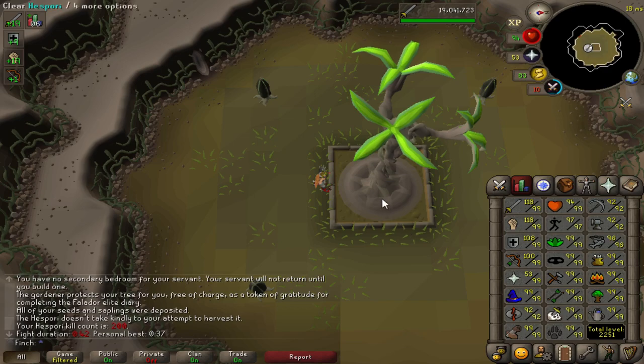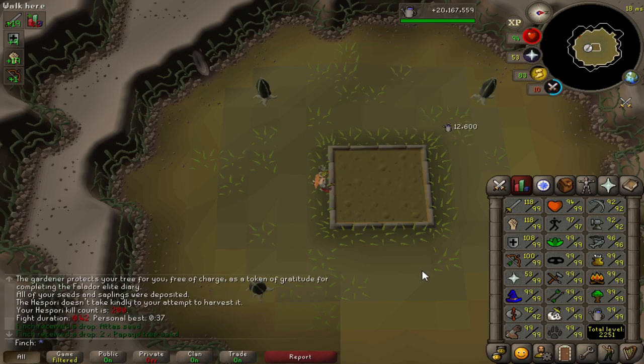Little milestone here — 200 Hespori kills on the account. I've only had two buckets so far, which is pretty unlucky, but I suppose once you've got one that's all you need. And I'm up to over 38 million farming XP, which is pretty ridiculous. I've been doing my daily fruit tree runs, doing a lot of seaweed, cactus, mushrooms, and Belladonna for a chance of the pet. Nothing so far — I think I might stop at 40 mil if I don't have the pet by then.